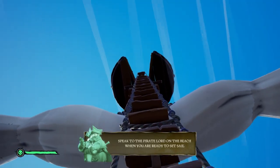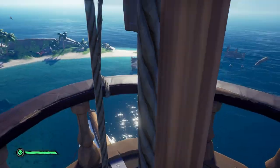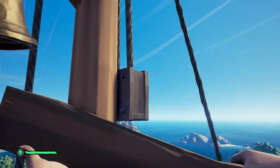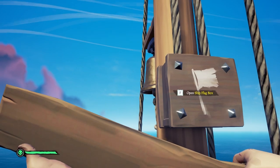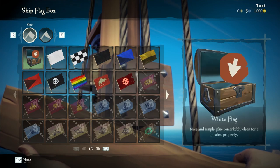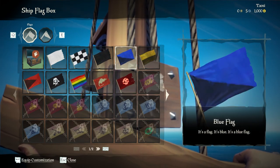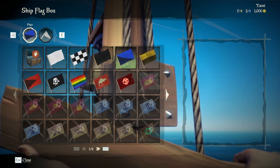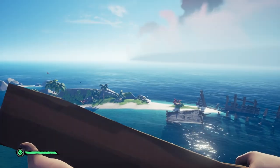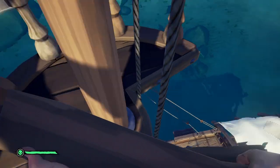I don't see any other broken parts but we can check out the crow's nest here. Up to the tippy top. There's another bell we can ring. What's this? Open the ship flag box. We can pick out our flag. Seeing as this is brand new and blue is kind of my favorite color, we're going to go ahead and pick blue and then exit out of that. Here we are up in the crow's nest. Beautiful. We got our blue flag up there.